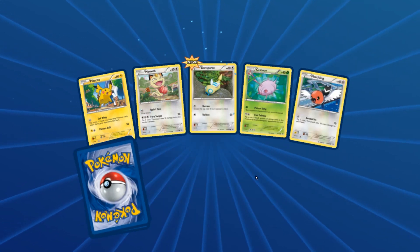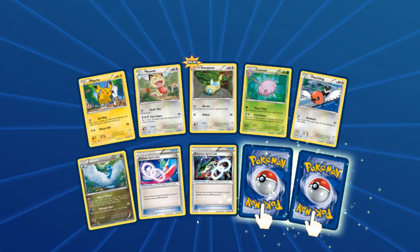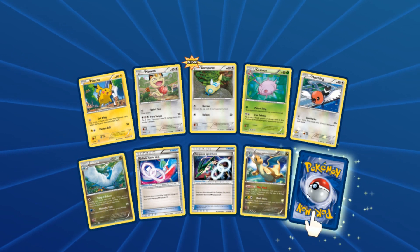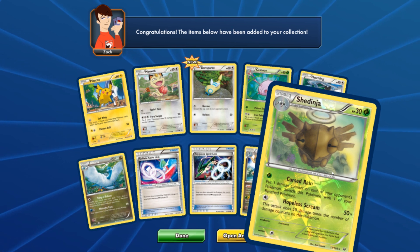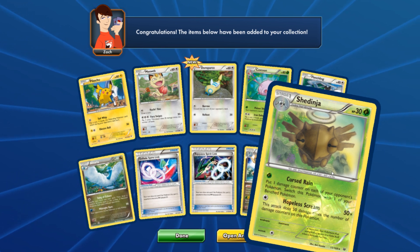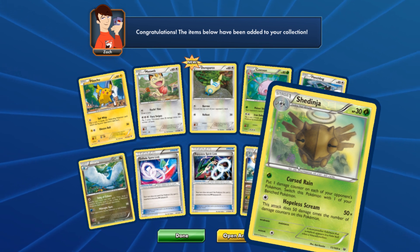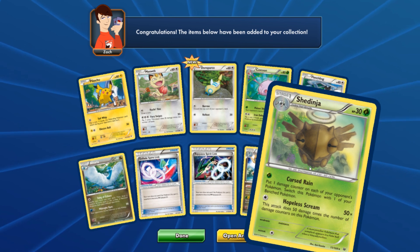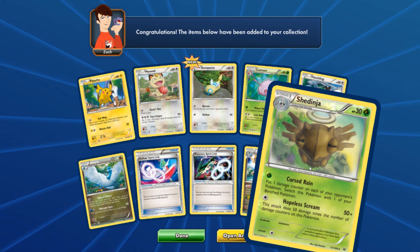This is the last pack — oh man, hey, finally a double rare on the last pack! Let's take a look — it's Dragonite again. Okay, thank you Dragonite for stopping by. And a Shedinja — wow, sweet! Shedinja is a rare, and this is a reverse holo too — I like that. Alright, I think we're all done. This was just a quick video; I had to publish something and celebrate with every single one of you guys in celebration of Roaring Skies.